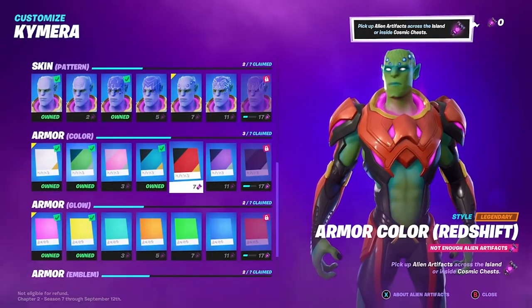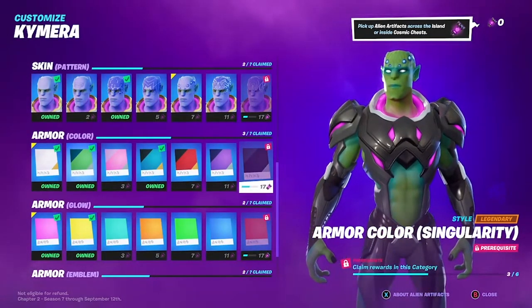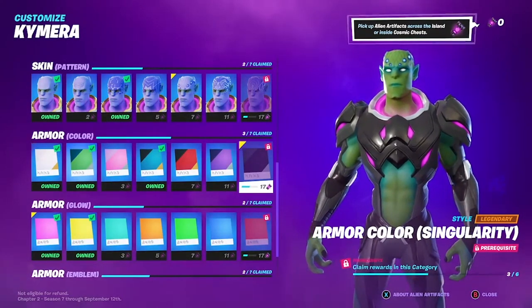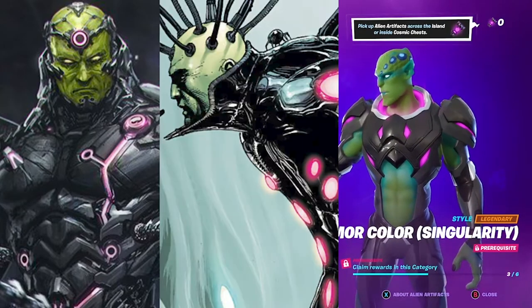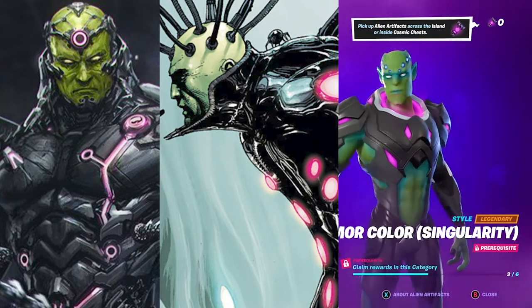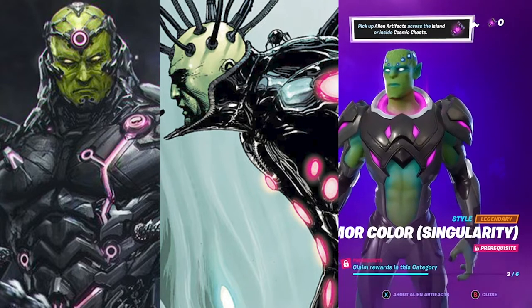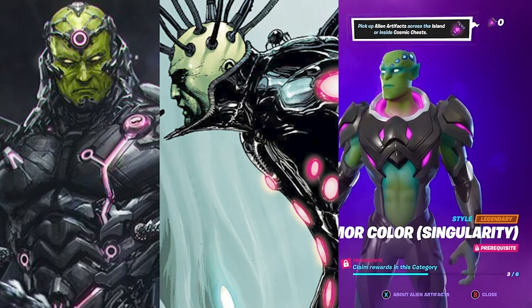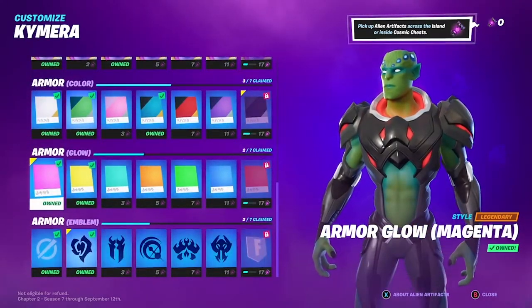Down here there's a couple of different things you can do. The one I like the best is the one that's the hardest to get, and that's the Singularity armor color that's got black in it. There are a couple of versions of him I've seen online where it's green skin, the blue orbs on his head, and this black armor with kind of a purple highlight or purple light in there — the armor glow, if you will — which makes a perfect segue into the next thing down.